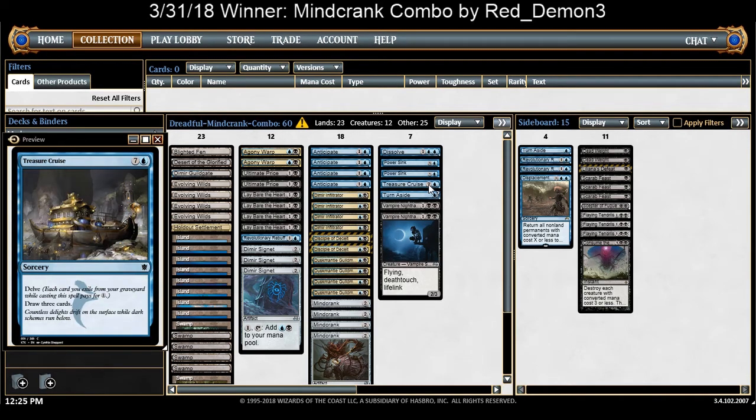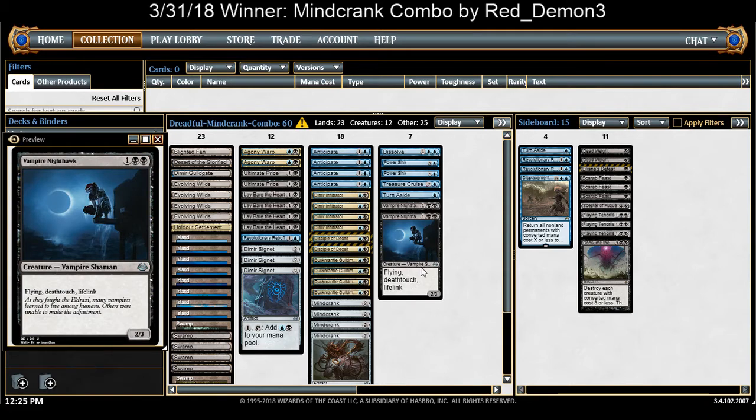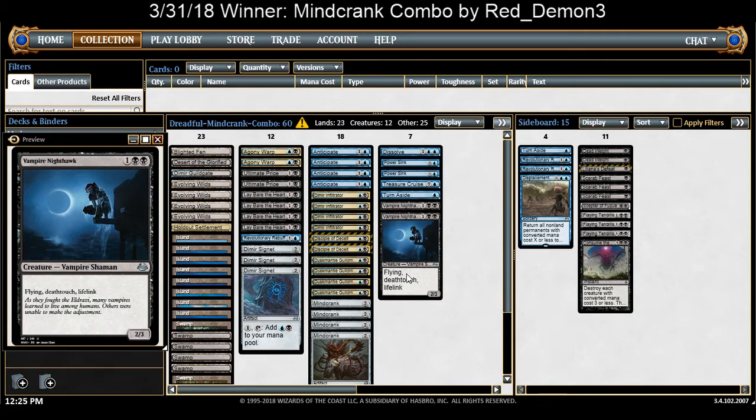Treasure Cruise for when the games go long and you need to draw some cards. Turbicide is pretty interesting — it's full of creature removal, so it's going to protect your Duskmal Guildmage, and also protects the Mindcrank too, so a little dual action there. Mausoleum Nighthawk is just the thing that blocks and can also trigger the Mindcrank part. A lot of people forget that to activate this ability, sometimes you just need to deal damage to somebody. Mausoleum Nighthawk has a bit of evasion and just blocks when you need it.